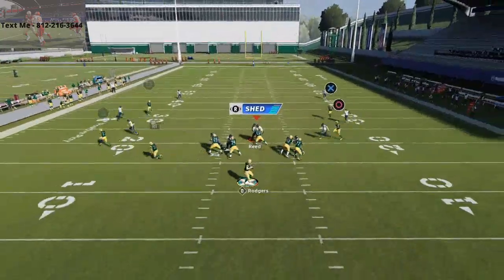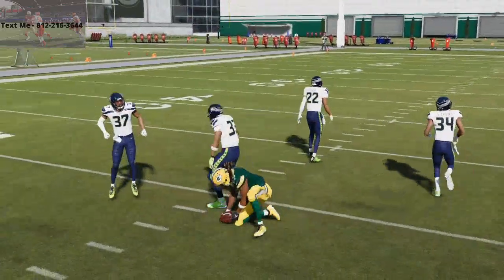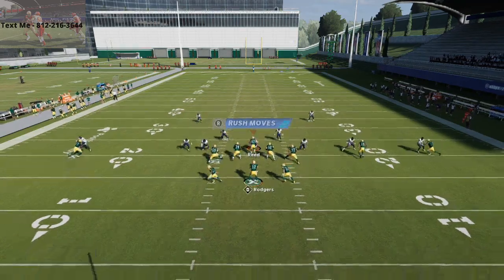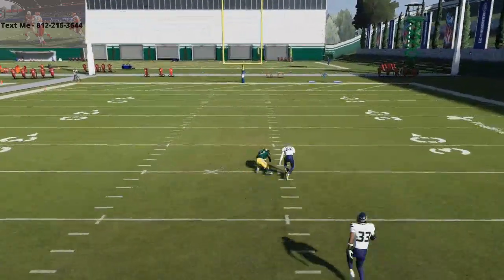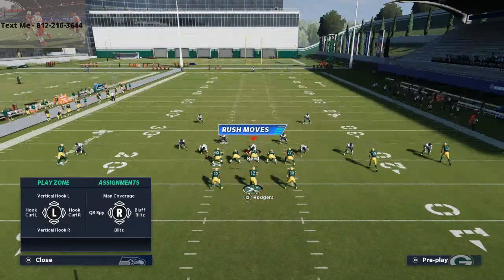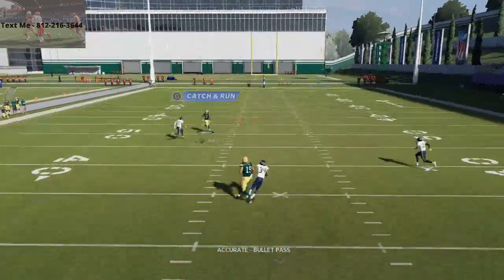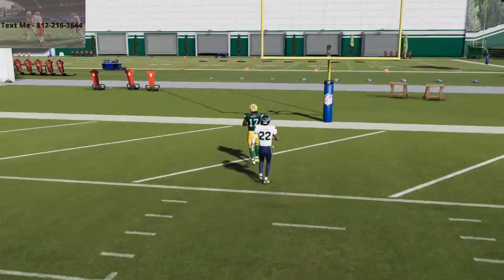Once he gets over that man-to-man coverage, there it is - that's the animation we're looking for. That's going to kill man-to-man coverage. What's cool about it is it's going to kill every coverage in the game. If they drop both safeties - which I very commonly see - you can just lob it over the top, click on, and you're going to get an absolute destroying route. That's a one-play touchdown if they take the safeties away - very very common.